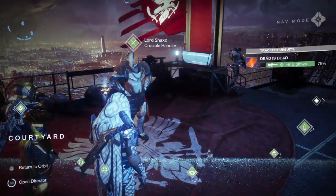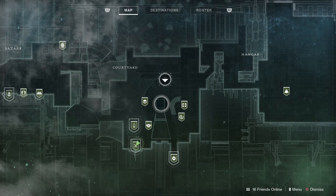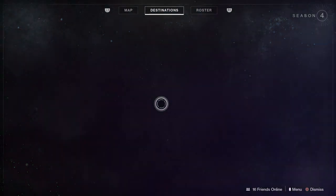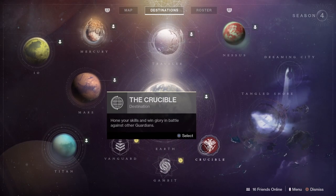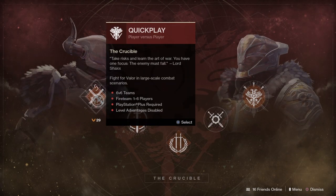Most of you should know how to reset your Valor. Essentially, once you hit Legend and then get that filled up to 2,000 you're full and ready for a reset. You'll go to Crucible, hover there, and hold down Square — or whatever it is on your system — to reset it. It'll say it right next to the Select button at the bottom.